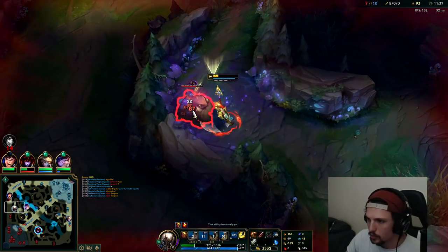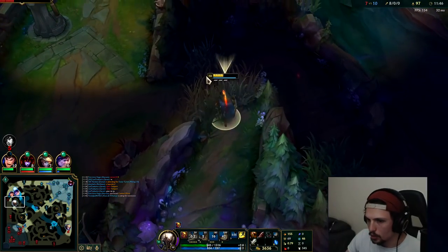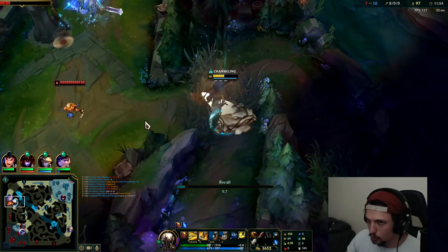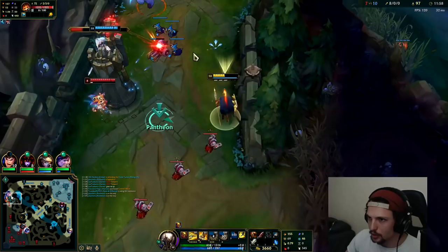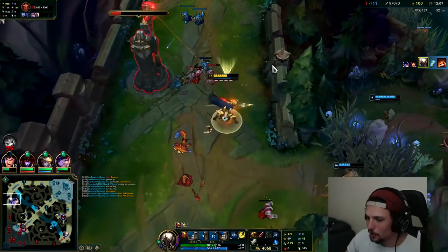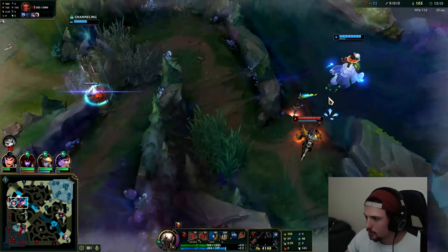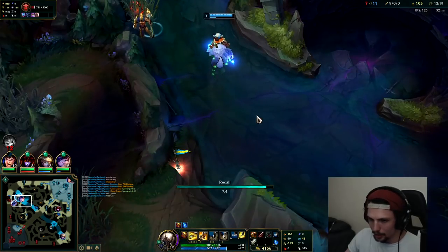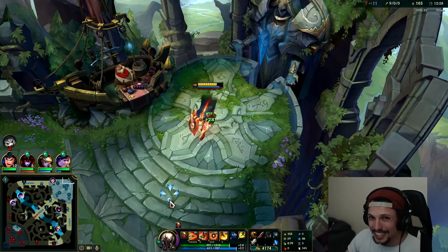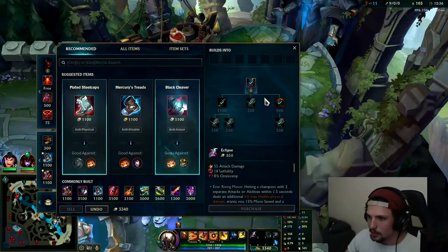Nice, go ahead and reset — we're sitting on a lot of gold. R is up in 40. We can pick up Eclipse. Pantheon has some outrageous win rates like I already mentioned. The win rates for Pantheon's Eclipse and Steraks fluctuates from 67% to 76% win rate — this build path is actually just busted.